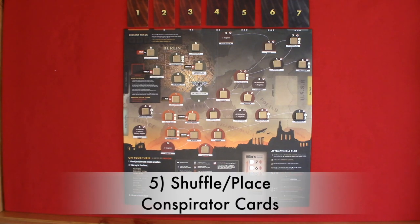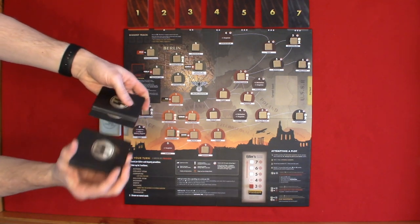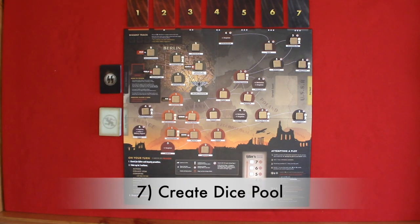Step five: shuffle and place the conspirator cards. Step six: shuffle and place the interrogation cards.